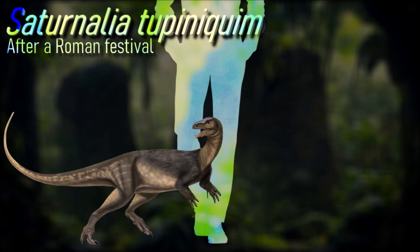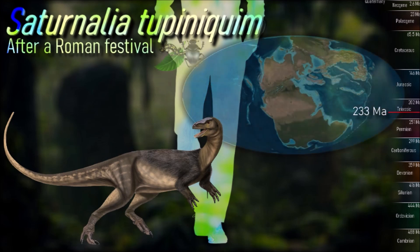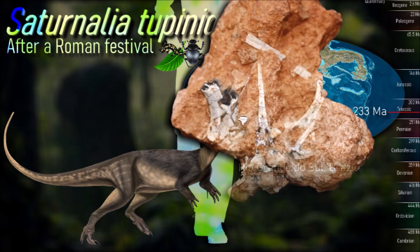Saturnalia was a small, bipedal animal that probably reached a length of 1.5 meters and weighed between 4 and 11 kilograms. The skull of Saturnalia was only about 10 centimeters long, giving it a proportionally small head as in other sauropodomorphs. The neck was moderately long and was composed of 9 or 10 vertebrae.